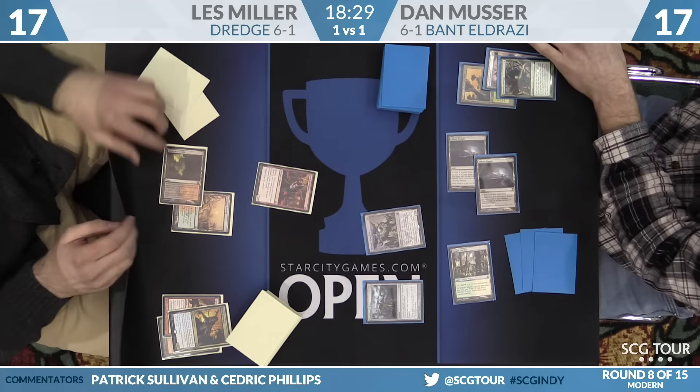The thing is, as Dredge players generally know, cage is the card that people go towards to beat them. So a lot of Dredge players just have cards against cage — Abrupt Decay, Nature's Claim, stuff like that. The question is now: is Les Miller able to find one?